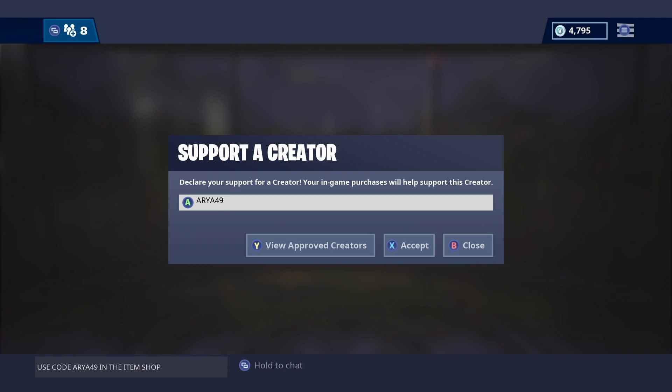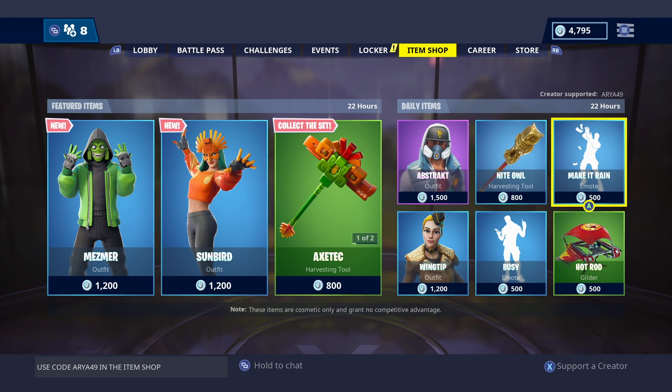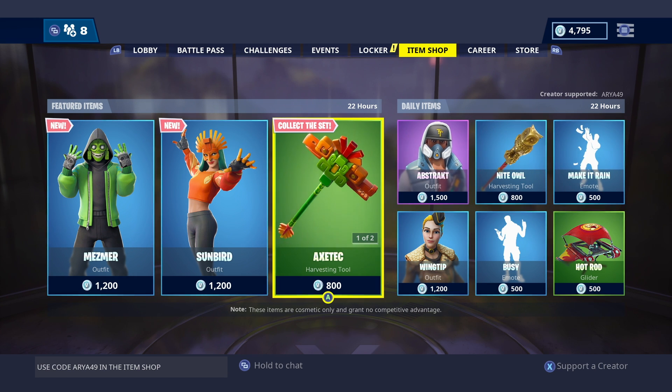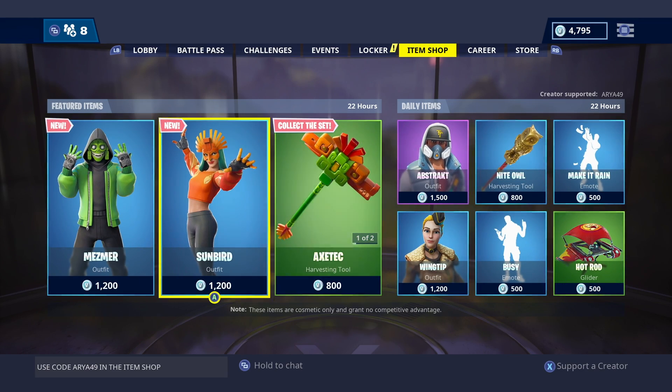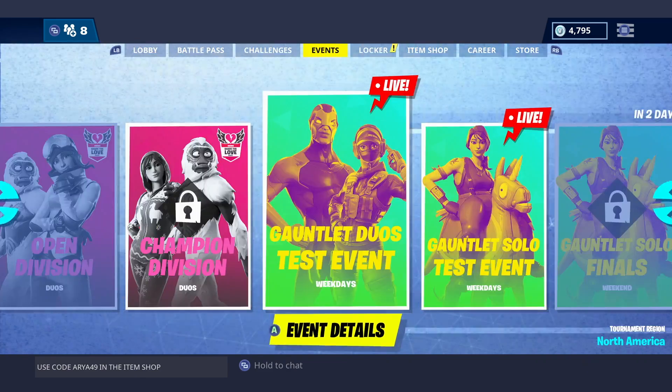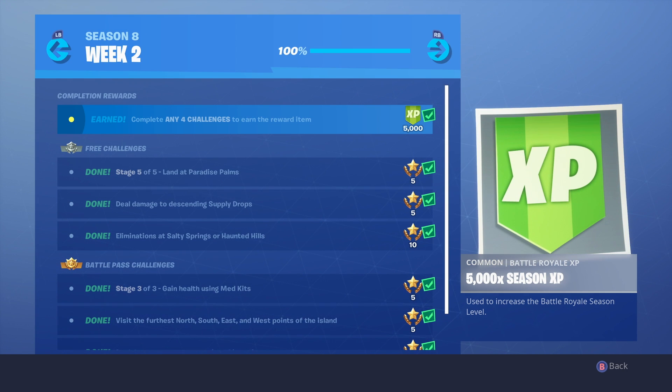Make sure you guys use support-a-creator code ary849 if you want to support me. Just go to the item shop, type in my code, and hit accept. Feel free to tweet me pictures or videos if you use my code — I'm at the_gaming_underscore_bunny on Twitter or just a_gaming_bunny on Instagram.